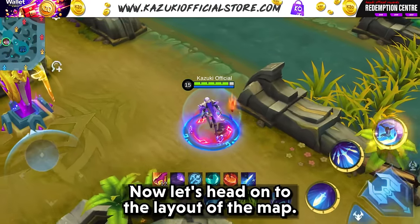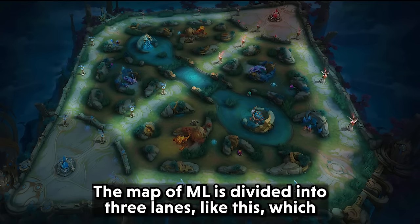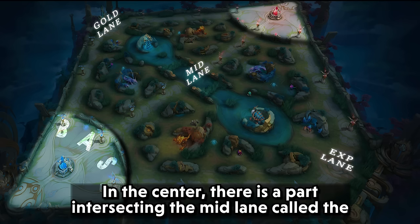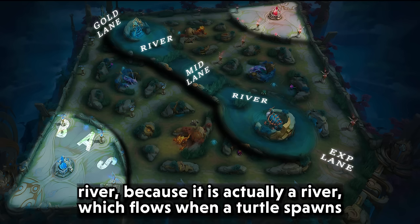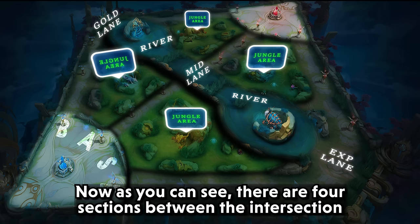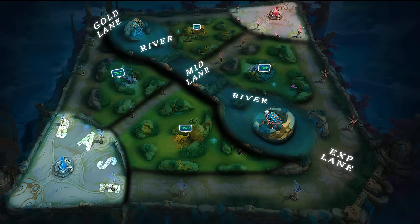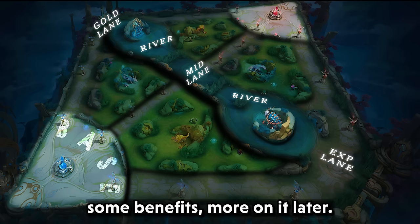Now let's look at the layout of the map. The map of ML is divided into three lanes: EXP, Gold, and Mid. In the center, there is a part intersecting the mid lane called the river, which flows when a turtle spawns and increases your movement speed. The four sections between the intersection of the river and mid lane are called the Jungle, where you can find most of the creeps which provide you with various benefits.